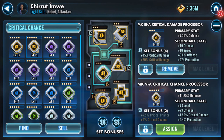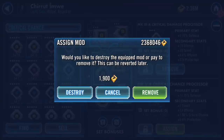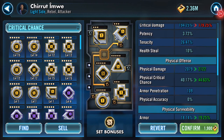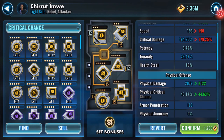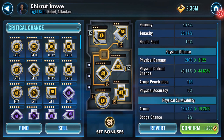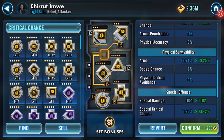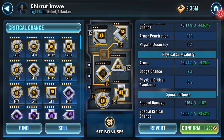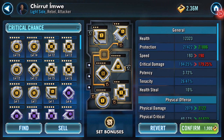Protection has gone up there, critical damage has dropped down at the moment but that will go up again. Physical damage has increased, critical chance has increased, armor has increased, special damage has increased. I can live with those two being red because they won't be red forever.